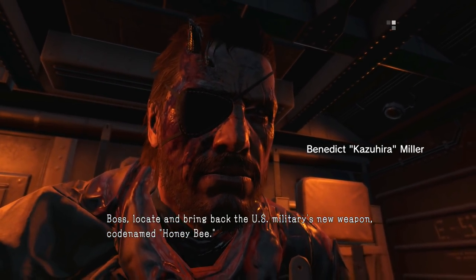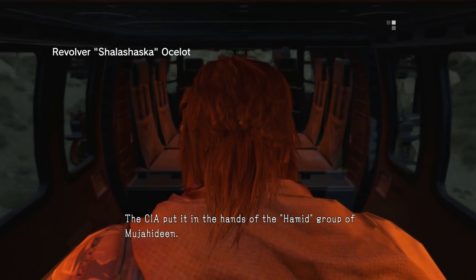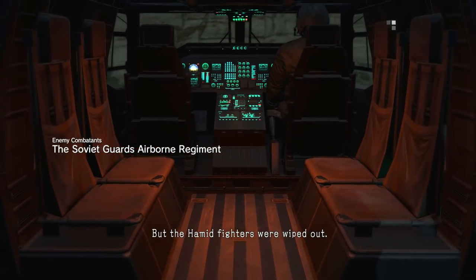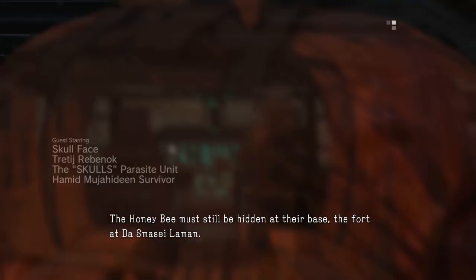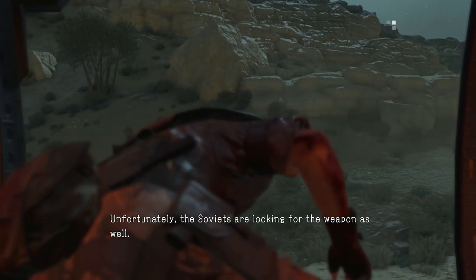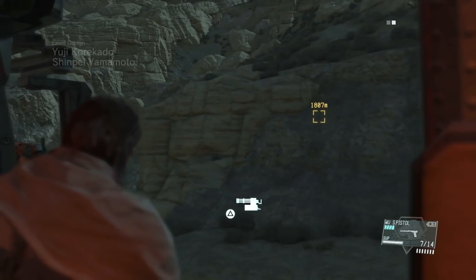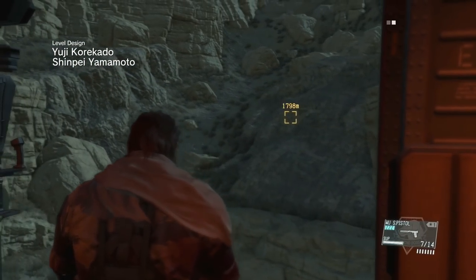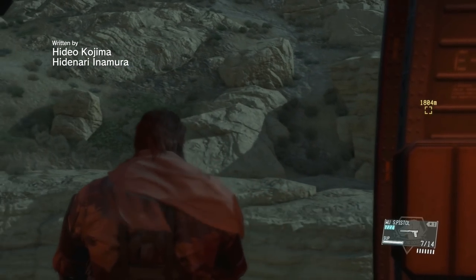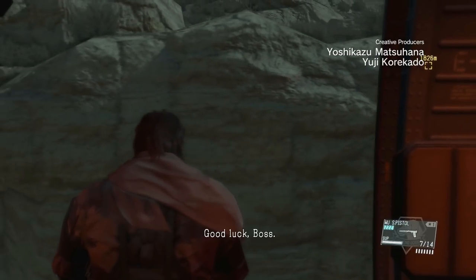Boss, locate and bring back the US military's new weapon codenamed Honeybee. The CIA put it in the hands of the Hamid group of Ujah Adim, but the Hamid fighters were wiped out. The Honeybee must still be hidden at their base — the fort at Desmasi Laman. The Soviets are looking for the weapon as well. You have to get to it before they do. One of the Hamid fighters survived; if you can find him, he might lead us to the target.